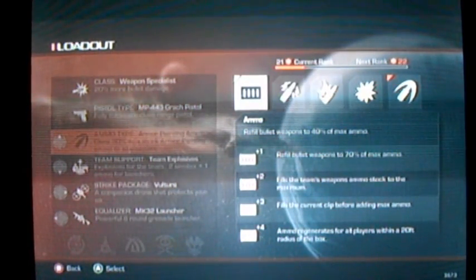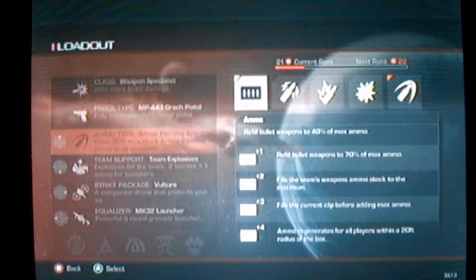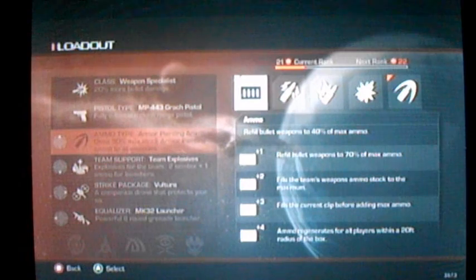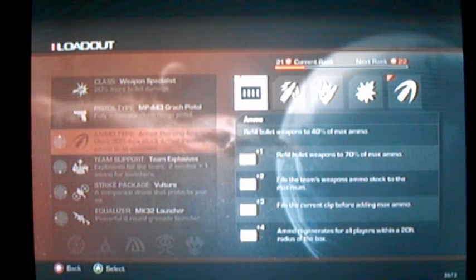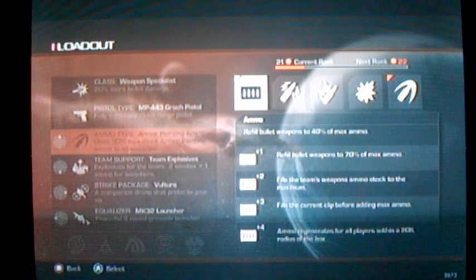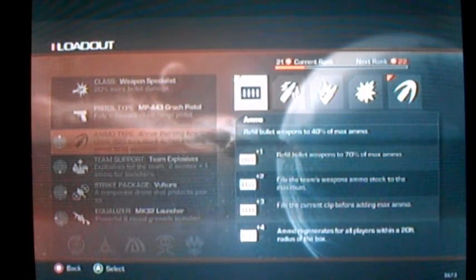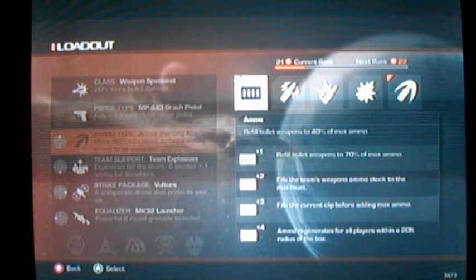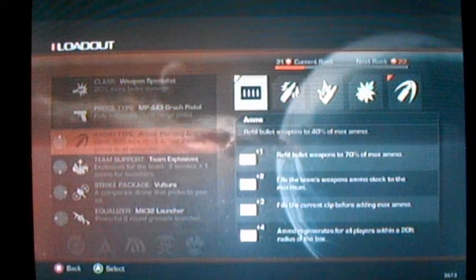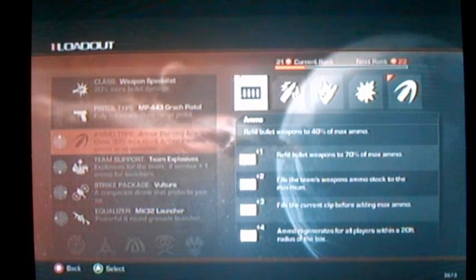The next tier fills it to the maximum, which is about 30 more bullets. And then the next one fills the current clip, so that's like 7 bullets more. And then ammo regenerates for all players within a 20-foot radius of the box — that's a very good one, very helpful for defending a drill. So ammo could be good in the long run, though you might not want to use it right away.